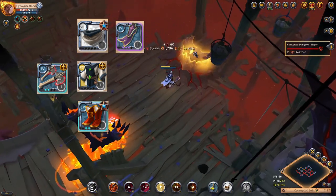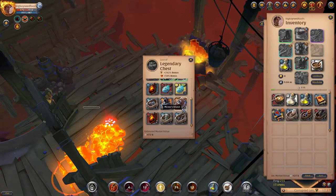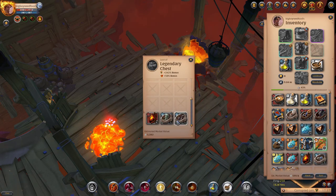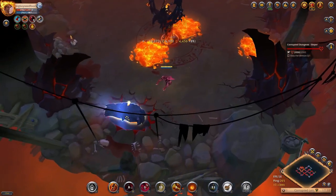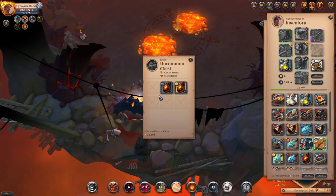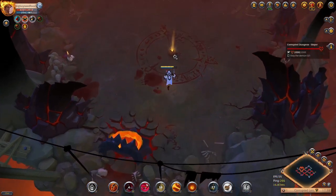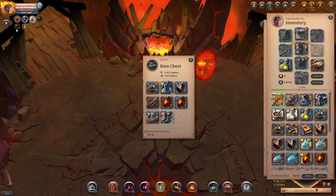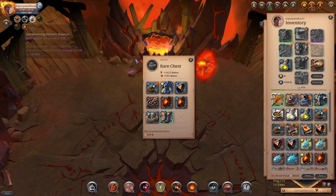When it comes to what mount you should use, I'd recommend a stag for the increased carry weight. You'll be dying very rarely with this build, so the extra silver spent on a stag is definitely worth it — it increases your silver per hour because you'll have to go back less.